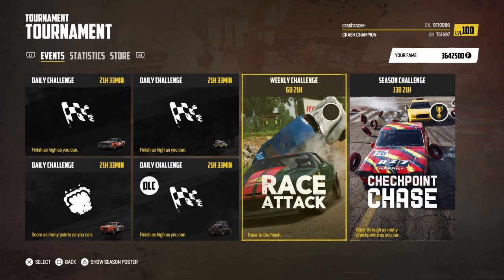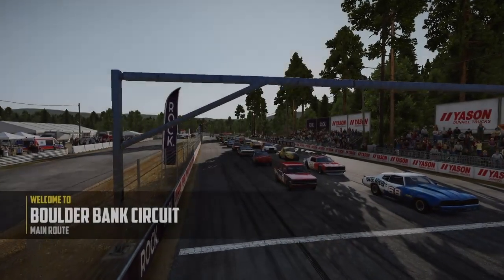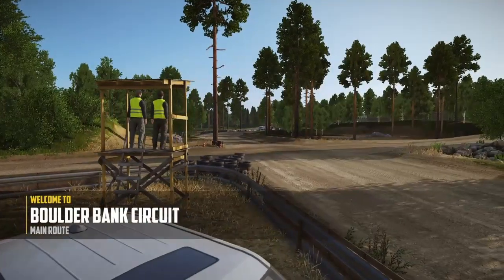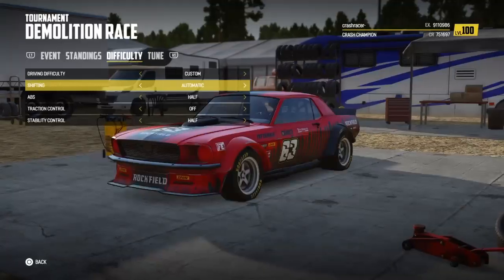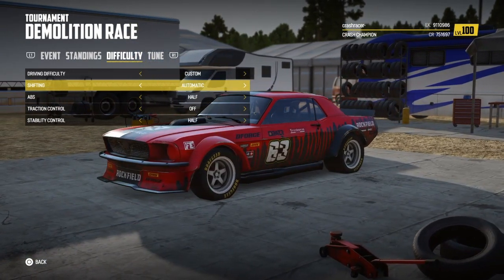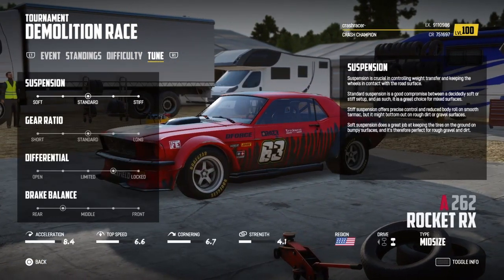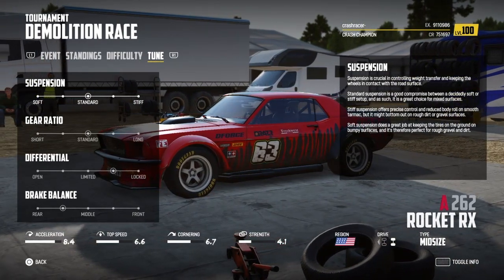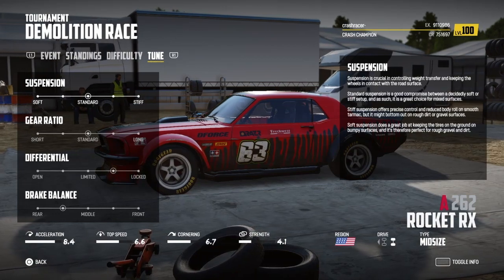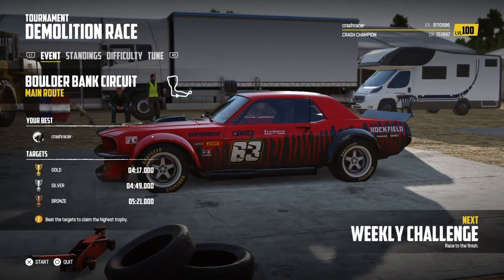Welcome to Crash Racer. Today we're going to have a go at the latest weekly challenge, which is this race attack. We are going to be racing around the boulder bank circuit, still in the Rocket RX, and I'm just going to stick with automatic gears. For tuning settings I'm going to use 3, 3, 4, 2, and for a gold trophy we need a time better than 4 minutes 17.